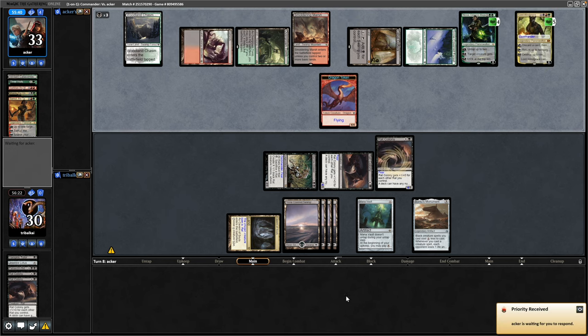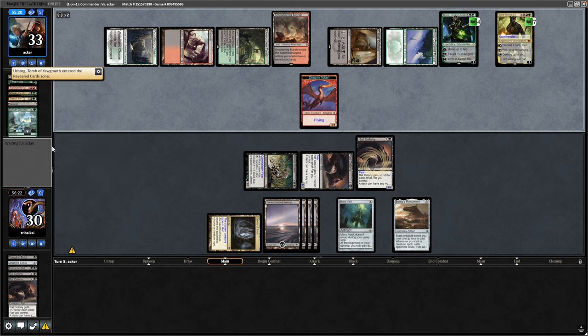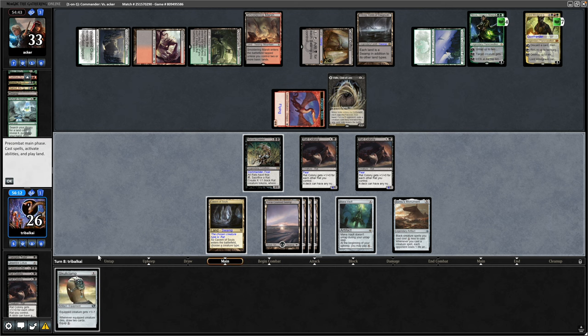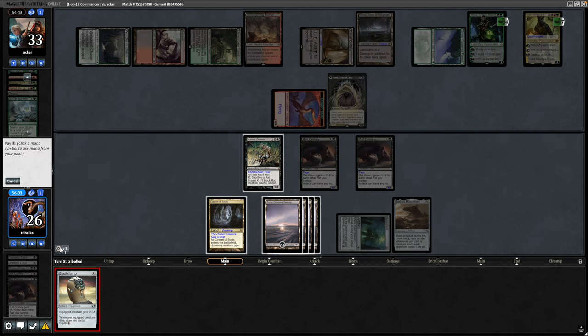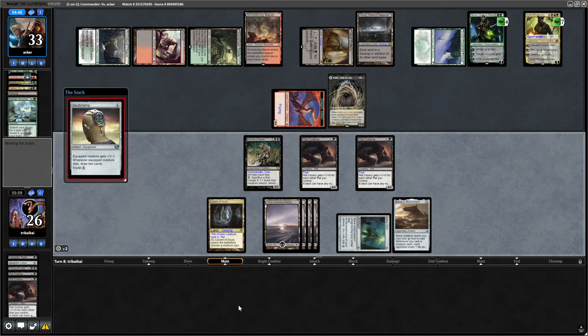Now they're playing out Lord Wingrace, discarding a land and drawing up to five cards in hand. Still floating some black mana, then searching for any land with Sylvan Scrying — that was Urborg, Tomb of Yawgmoth, which obviously goes very well with Cabal Coffers. We get into a hell of a top deck in Skullclamp. This is mistake number three or whatever we're on — I decide to go for the Skullclamp now, not thinking about attacking in with the Rat Colonies.